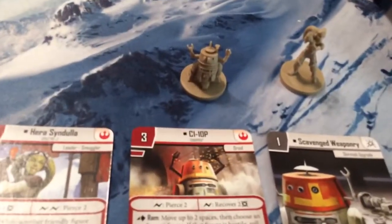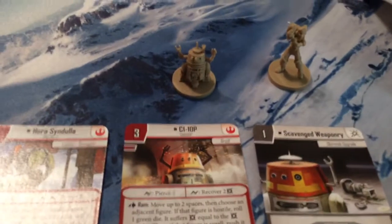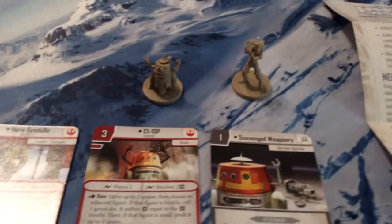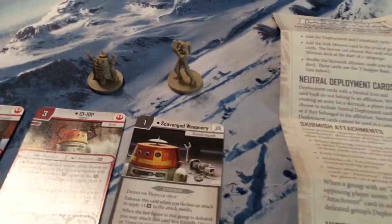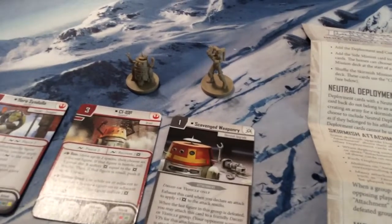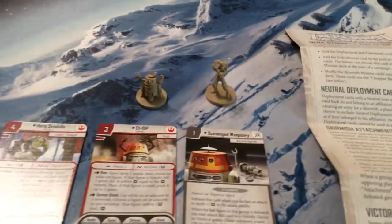We have Chopper here with his pieces sticking out — which I always think is WTF. Thank you very much, Barent Lawton, for getting that stuck in my head from Rebels Roundtable. Then we have Hera. Some really nice-looking minis here. I actually prefer these minis to the ones in the 0-0-0/BT-1 set.